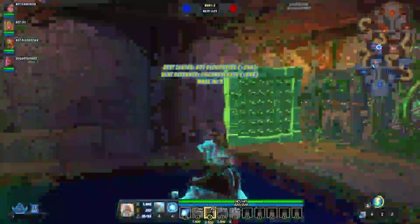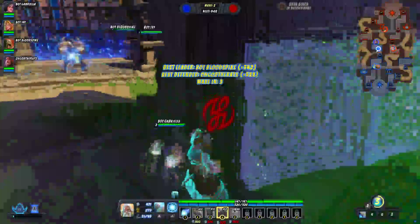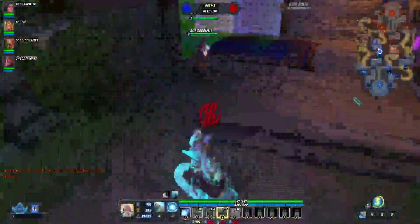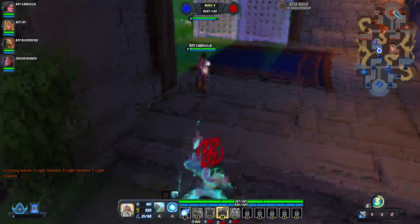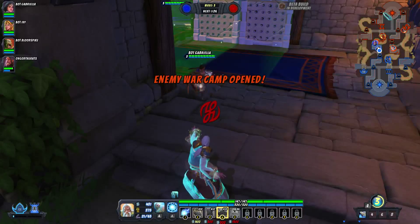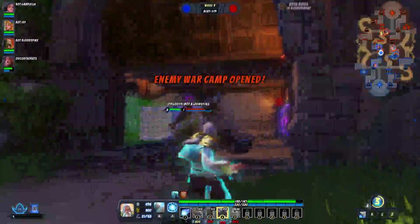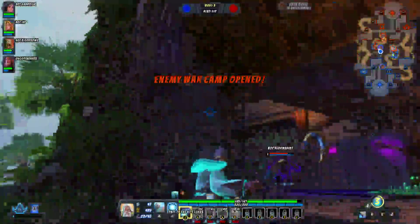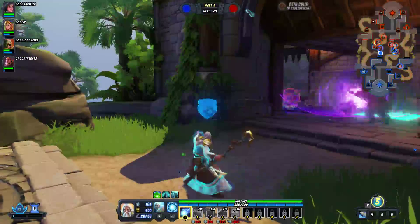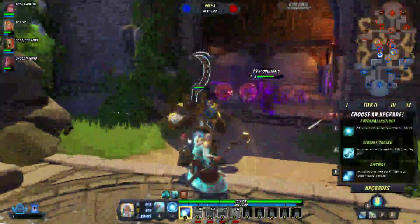I'm going to place some more traps down so that hopefully they can't break through our defenses. I have run out of coins. So I'll talk about the end game — this is our base, it's called a Rift, and they have one too. When one of the offensive lanes breaks through the final gate and kills the final guardian, if their minions go into their rift, it would be minus one point. There are a total of 20 points on each side. If we had a rift deficit of five minions, it would say 15 to 20.